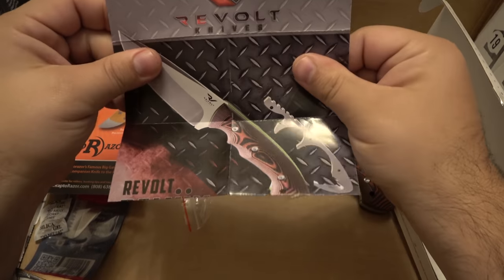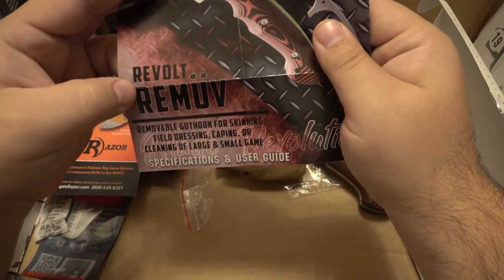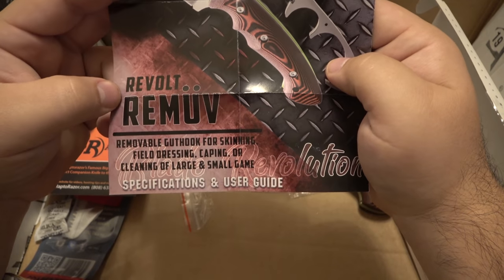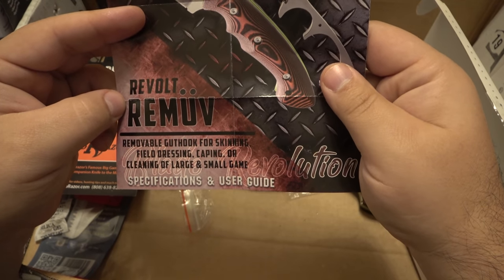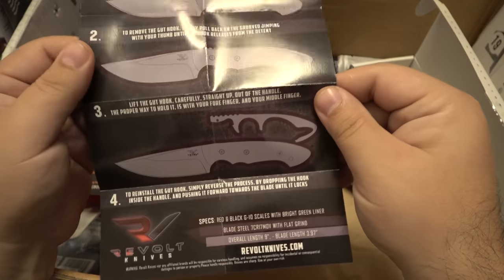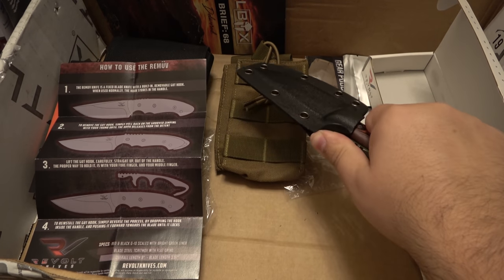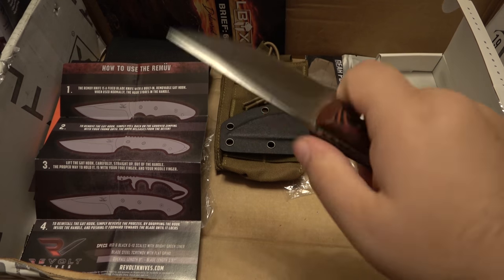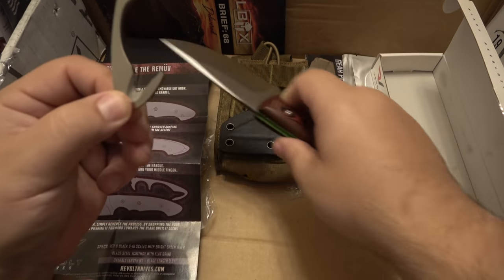The brand is Revolt Knives and the knife is called the Remove — spelt weirdly. Removable gut hook for skinning, field dressing, caping or cleaning of large and small game. It shows you how to remove it but I'm already familiar with this knife even though I've never had it — and that's where my confusion comes in. Let's pop this off and take a look. Looks pretty cool, feels comfortable. On the back — what do you know — that pops right out, so we have our separate gut hook, which is comfortable to use.